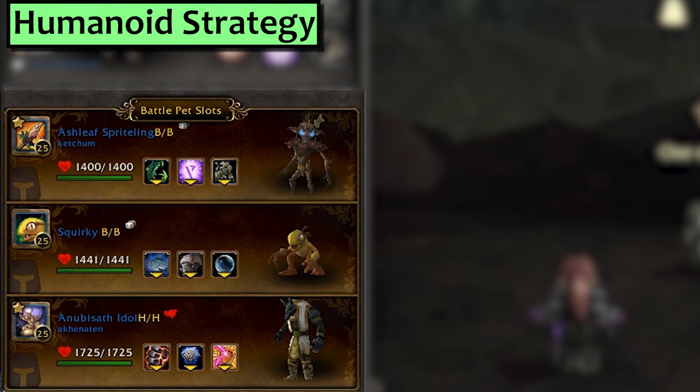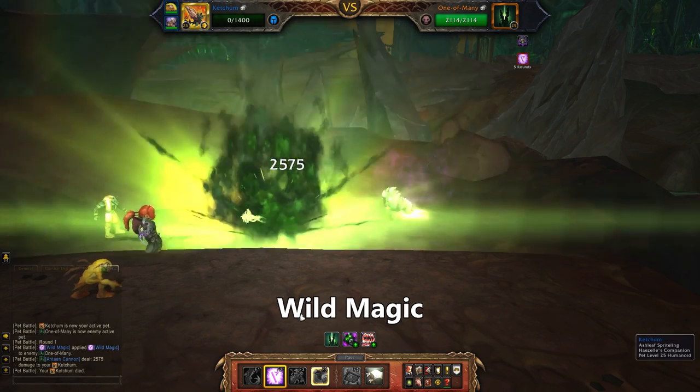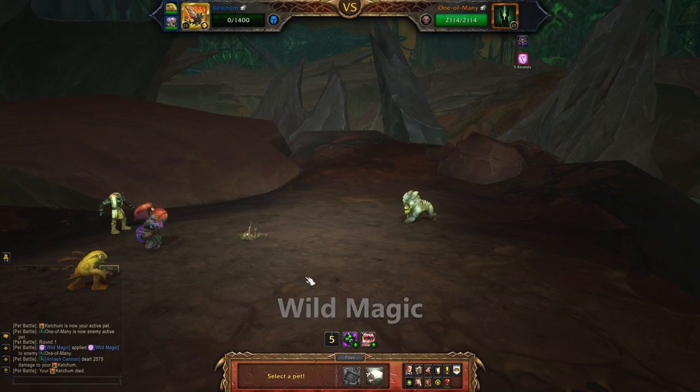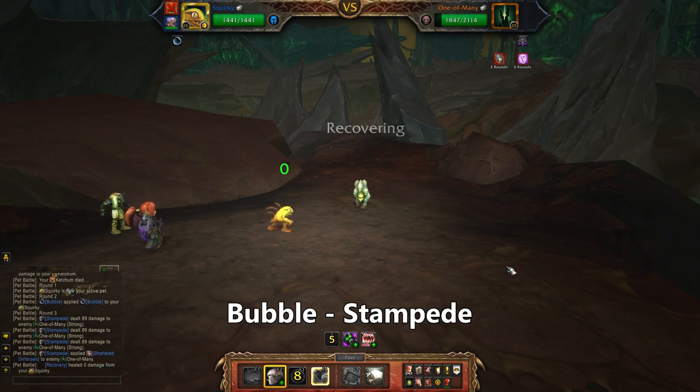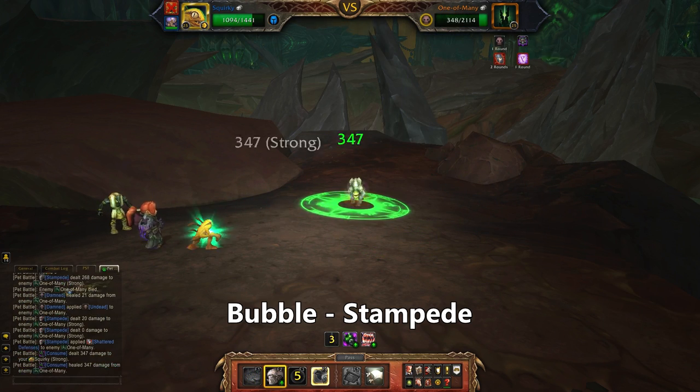Next up is Humanoid. In the first slot bring a pet with Wild Magic and over 281 speed, such as the Ashen Sproutling, the Corefire Imp, or even the Diablo III Treasure Goblin. In the second slot you want Squirky with Bubble and Stampede. Starting with the Sproutling, lay down Wild Magic and then die horribly to that cannon. Bring in Squirky, use Bubble and then Stampede. When the Stampede is over, Stampede again — it worked last time.